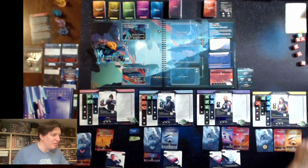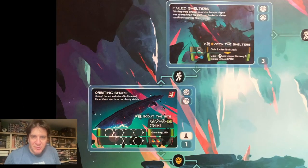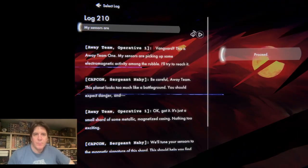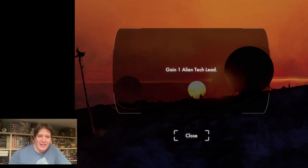We are going to resolve by going to log 210. Vanguard, this is away team one — my sensors are picking up some electromagnetic activity among the rubble, I'll try to reach it. Be careful, away team, this planet looks too much like a battleground. It's just a small shard of some metallic magnetized casing — nothing too exciting. We'll tune your sensors to the magnetic signature of this shard. This should help you find other similar parts. We gain an alien tech lead. I'm going to draw one out and it is a two.